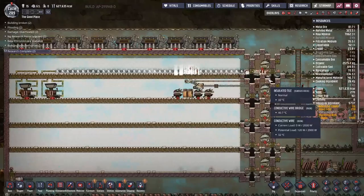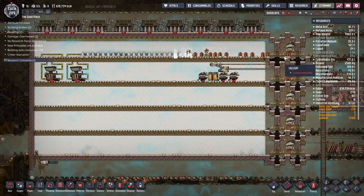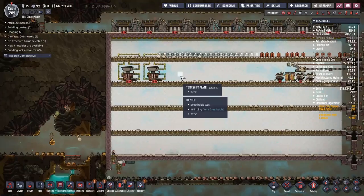I nearly made it all the way to the end without overflowing one of the liquid locks — this one overflowed. Just one! That is a huge improvement though — normally I would have flooded half the map before I even realized. I only flooded one liquid lock and caught it before it did a huge amount of damage.